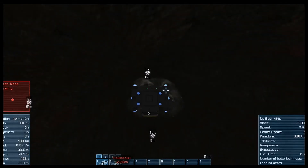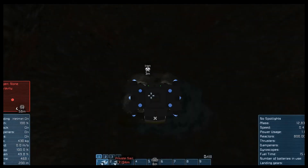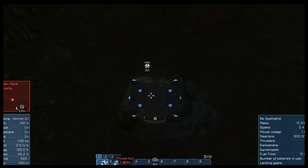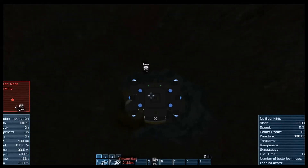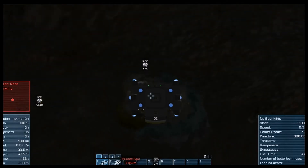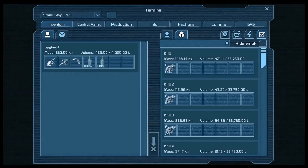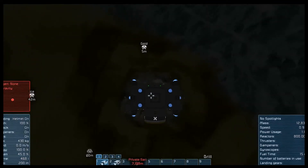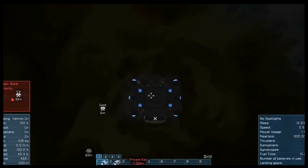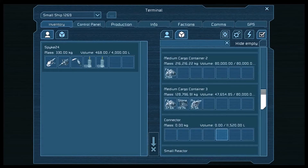And we are now drilling through stone, and right there is the gold. So we want to back up a little bit and angle down some. This seems like a really good rock. Dang it, we're about to fill up. And we got 81,000 gold.